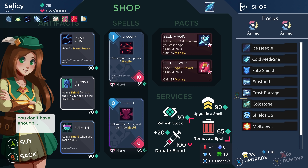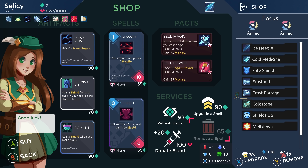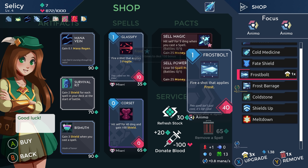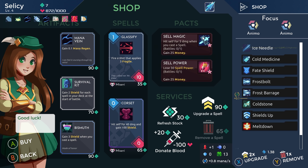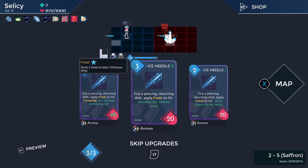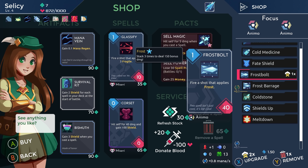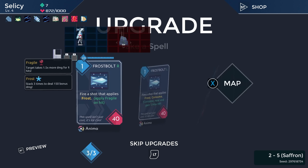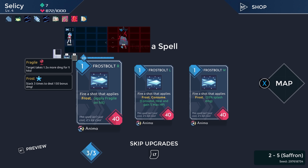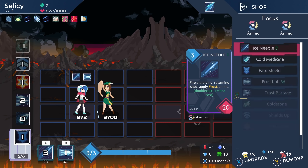Just upgrade all the things, and I will buy one removal as well, just to have for later, because you can only buy one per shop. Let's upgrade Ice Needle — double cast, that seems good. Double cast — sign me up. Frost Bolt: splash damage. I'm not sure if that applies frost or not, let's try it and find out.